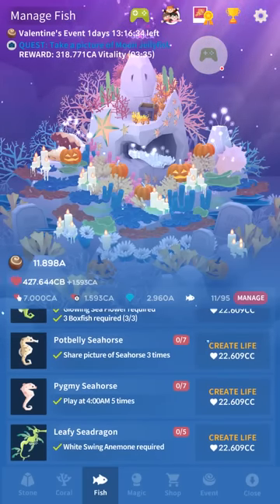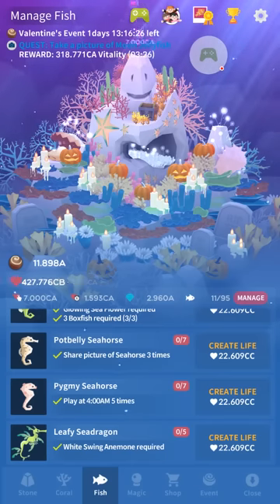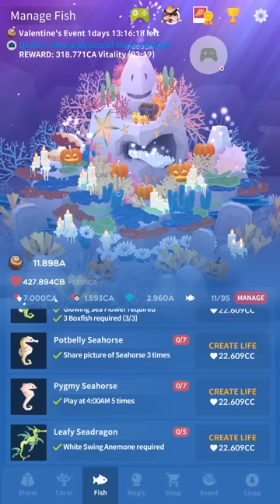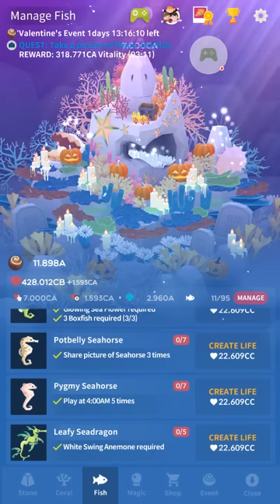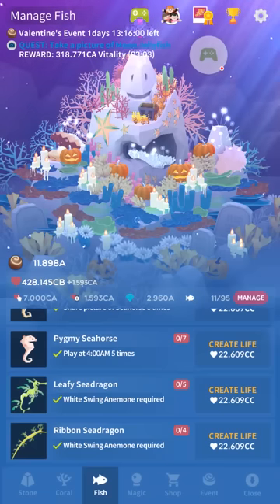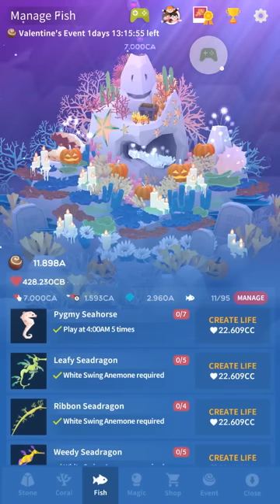For the potbelly seahorse, you need a picture of a seahorse three times. Pygmy seahorse — like the maimai, this one's weird and buggy. It says you need to play at 4am five times. I got this one by cheating the clock — it seems less buggy than the maimai. Some people think that if the game is running in the background when your phone is asleep at 4am it counts as one time. People seem to get it randomly and we're not entirely sure why. I wouldn't worry about that one until you've run out of other hidden fish to get.